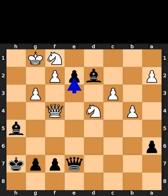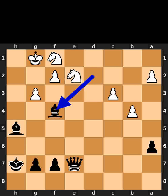Black plays pawn to e2. White takes the pawn on e2 using the knight. Black takes the queen on f4 using the bishop.